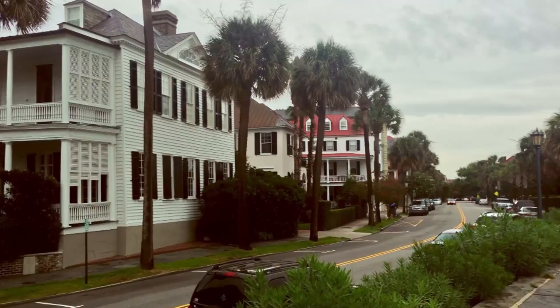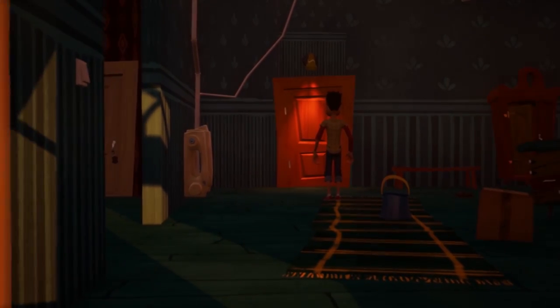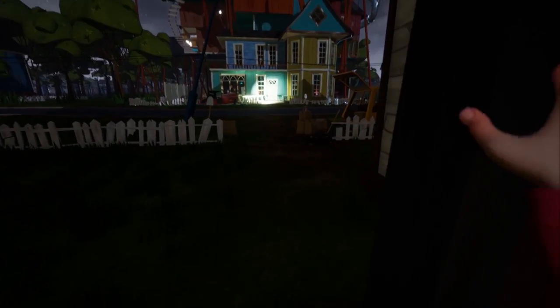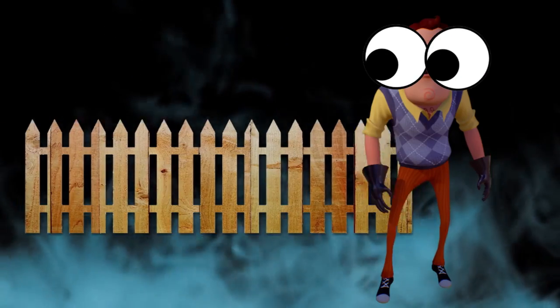Hello Neighbor — suburb, Rube Goldberg house — right now we've got the beta and it has some new, mysterious stuff. Will you be able to handle the mystery? I mean just look at this update already. The neighbor's car has crashed into the white picket fence. Could this mean the neighbor was abused by a fence in his past?